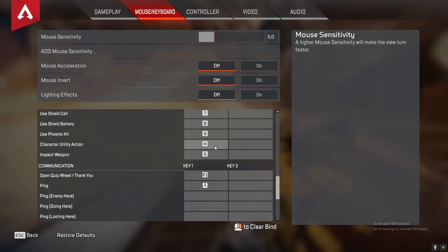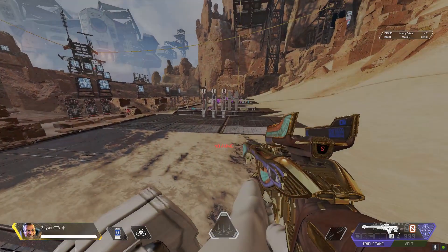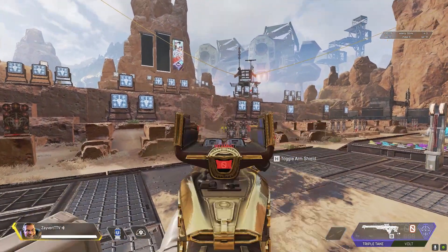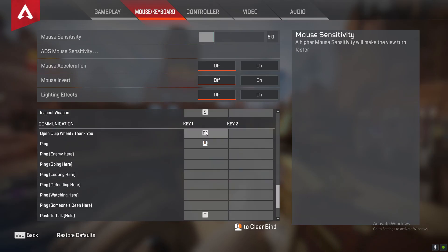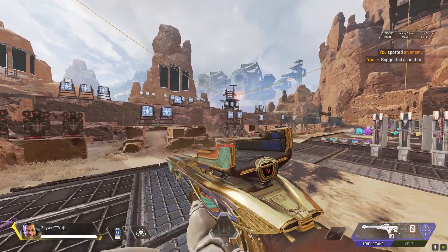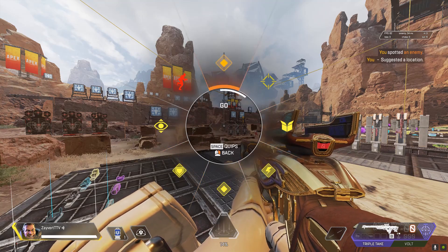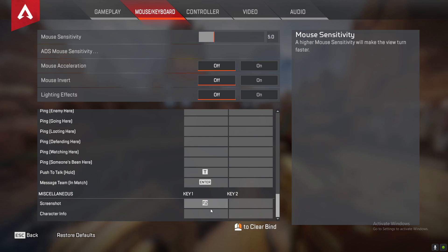Character utility is basically like if you have a gun shield like Newcastle or Gibraltar, you can turn it on and off. You can see it says 'toggle arm shield.' Same thing for Crypto with his drone — press H to recall it. Everything else is on default. Emote is F1. My ping is bound to my middle mouse button — you click the scroll wheel in to ping. If you double-tap you ping enemies, or you can hold it to pull up everything else. My push-to-talk is T because it's easy to touch, and I'm not holding it the whole game. To type in chat is Enter.